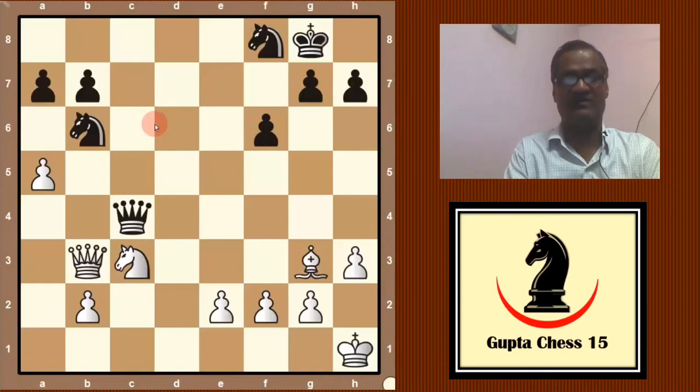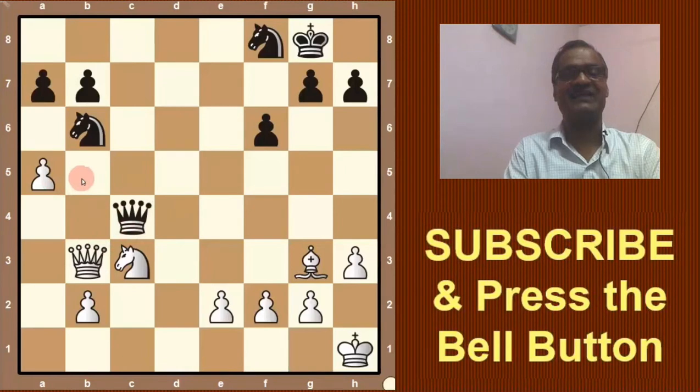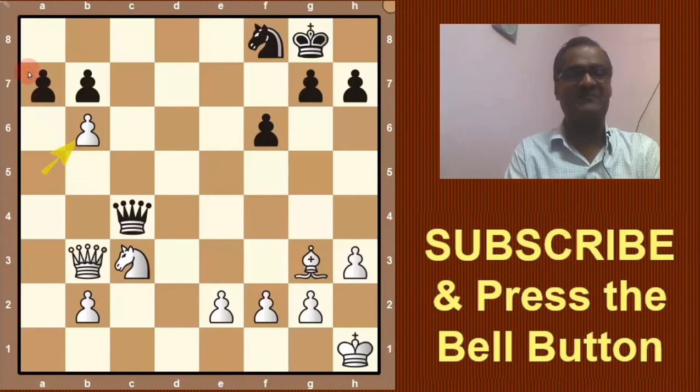White plays his first move. Instead of exchanging the queen, he sacrifices his queen and plays Qxb6 — an unbelievable surprise! The reason is he will take the pawn and promote to a queen. Black has no good option here.